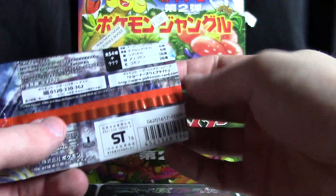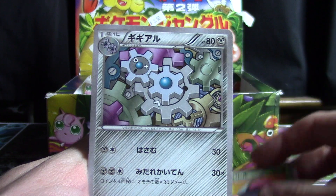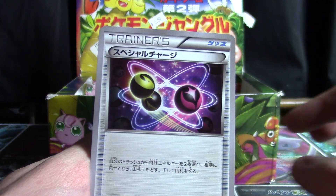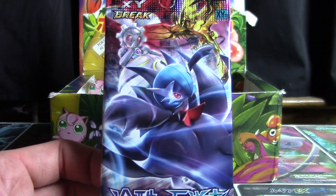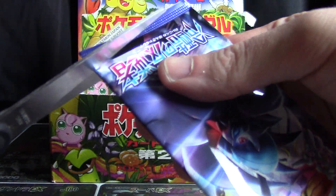Moving on to Explosive Fighter. That's going to give us Amoonguss, a Klang, Oshawott, Litleo, and Energy Charge — maybe Energy Charge.